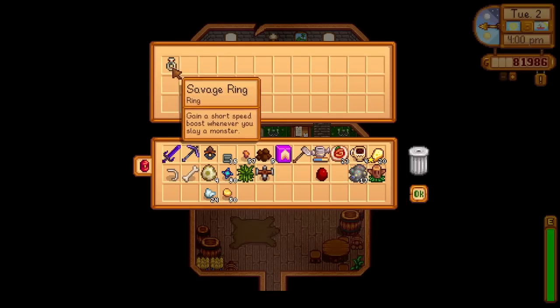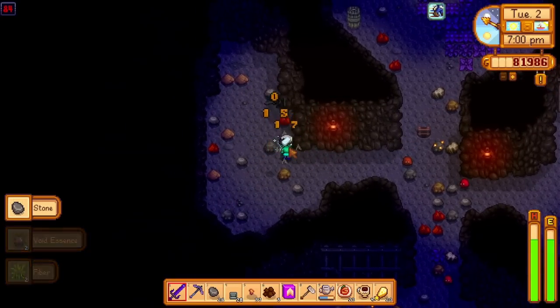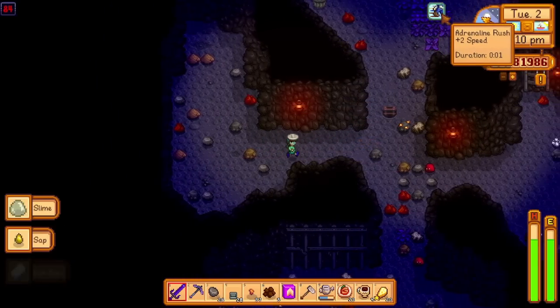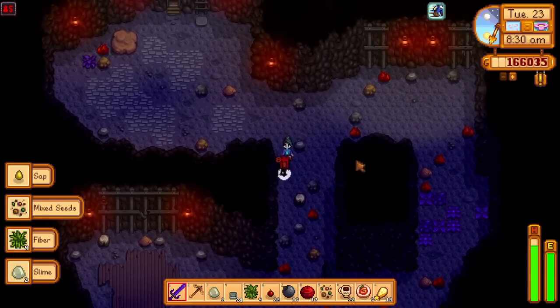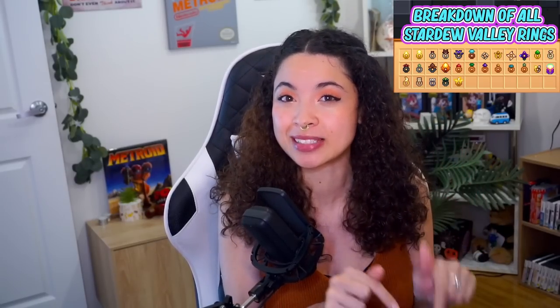The Savage Ring is also a really great pick and is obtained when you kill 150 Void Spirits, which are found after Floor 80 of the mines. This ring will provide your character a plus 2 speed buff for 3 seconds when you kill an enemy, which helps to create distance between enemies within Skull Cavern or reach certain parts throughout the floors. There are some awesome rings obtainable over at Ginger Island via the Volcano Dungeon, but I'll leave a link of all obtainable rings in the description below.